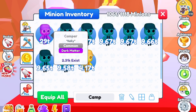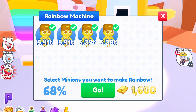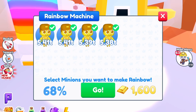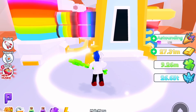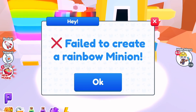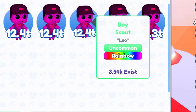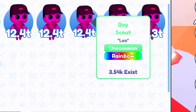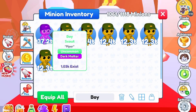Next, the Boy Scouts. I'm going to take a risk and try the 68% chance to upgrade — and it looks like a fail. But we have them as a rainbow anyway at 12.4 trillion, and as a dark matter 37.2 trillion. You'll probably find a lot of these on the trading plaza.